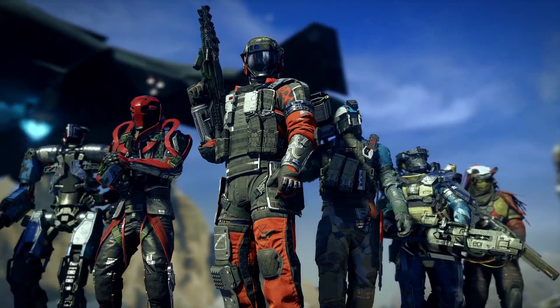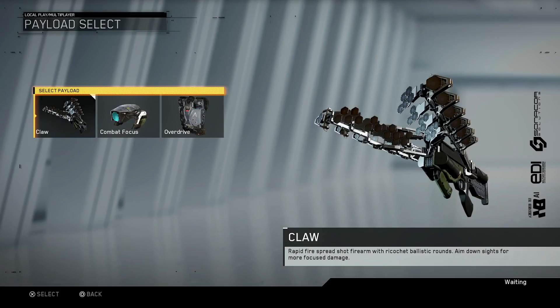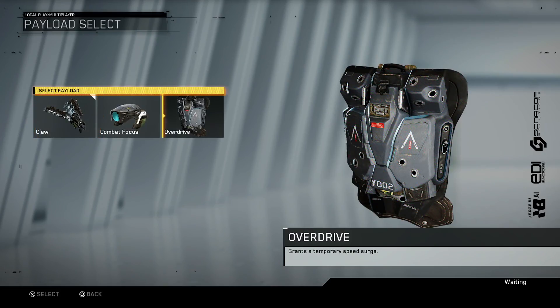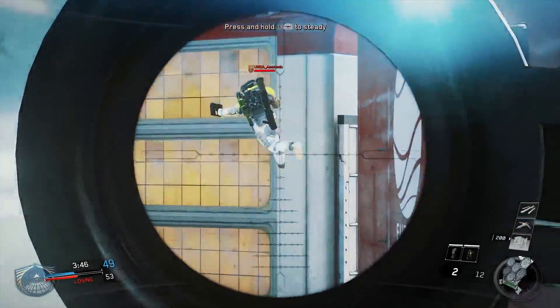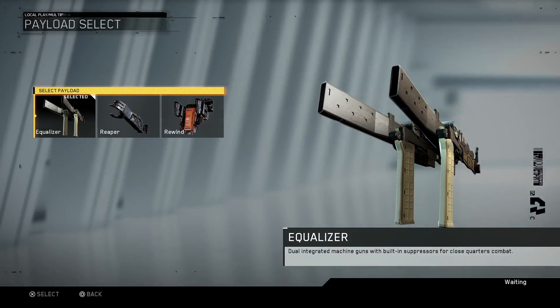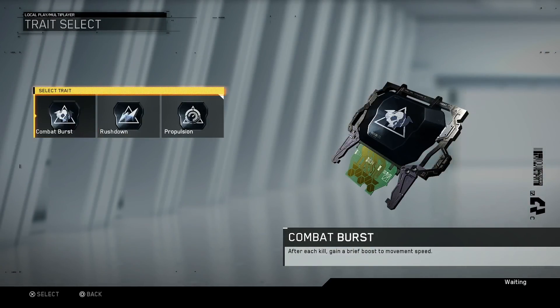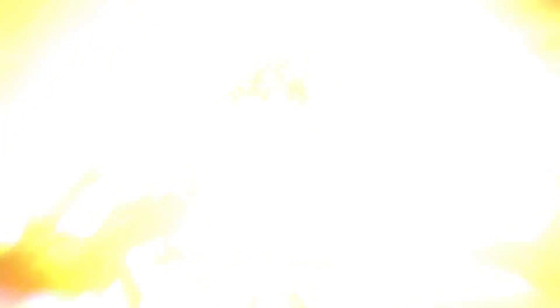At the center of it all is the all-new combat rig. Built around six distinct styles of play, each rig is outfitted with three distinct payloads, designed to boost player effectiveness and lethality in combat, as well as three unique persistent perks called traits. Players will select one payload and one trait to use in combination to create different play styles to bring into the fight.